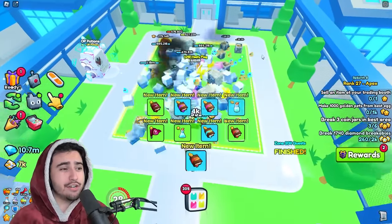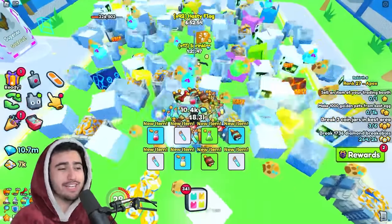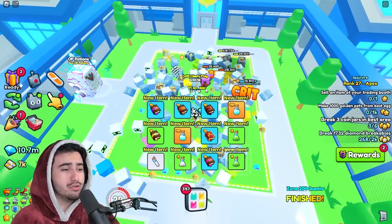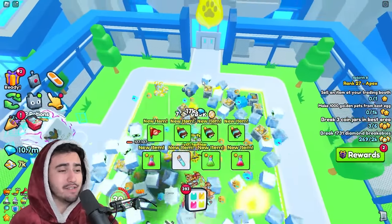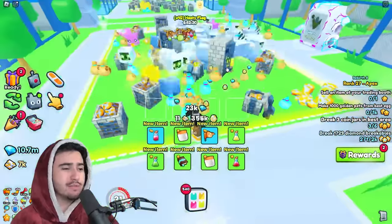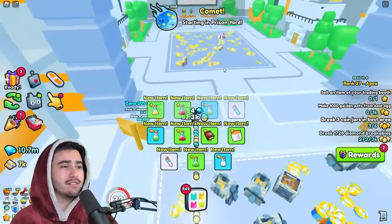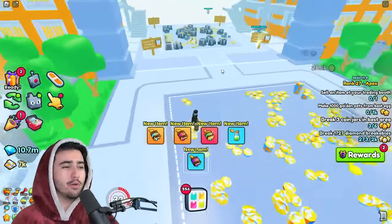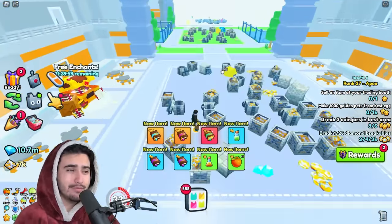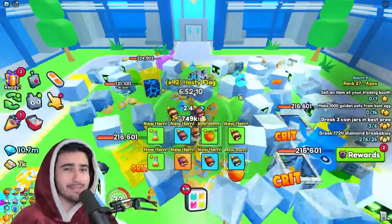On top of that, in this area you're most definitely going to want to be using sprinklers, because sprinklers actually enable your breakables to respawn even quicker. And on top of that, I also use hasty flags, because they just speed up your pets even more. But if you wanted the max amount of drops possible, you could use those exotic treasure flags, which actually increase drops as well. At the moment with this clan war, those things are extremely expensive and are selling for a ton over RAP, so it's pretty much impossible to get them. I honestly think that the hasty flag is pretty close, so I wouldn't even waste your diamonds on those.